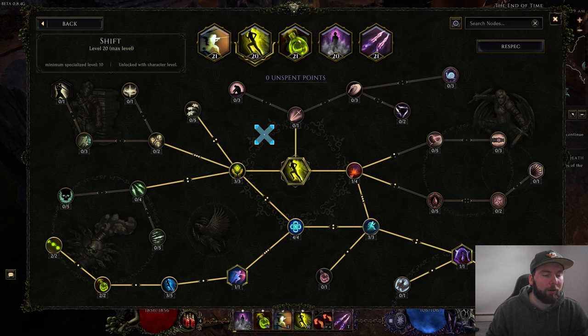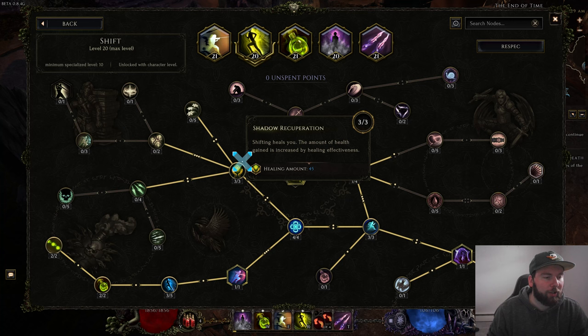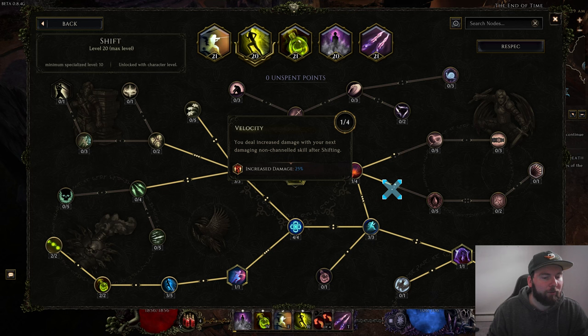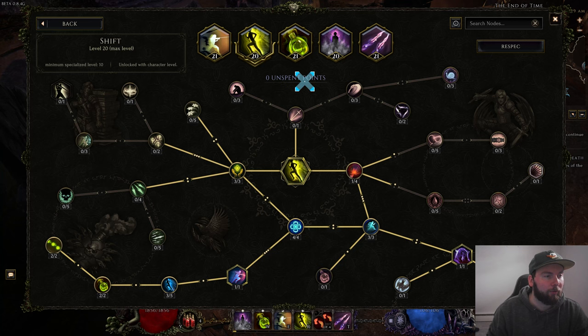For Shift, we have this set up to proc the Acid Flask and a shadow, and give you a ton of dodge for a little bit. We've got three points in Shadow Recuperation, four points in Swift Recovery, one point in Shadow Slip, three points in Elusive, two points in Parting Gift, two points in Arrival Gift, three points in Momentum, one point in Velocity, and one point in Lasting Presence for that shadow created after, giving you extra damage when you use Umbral Blades.